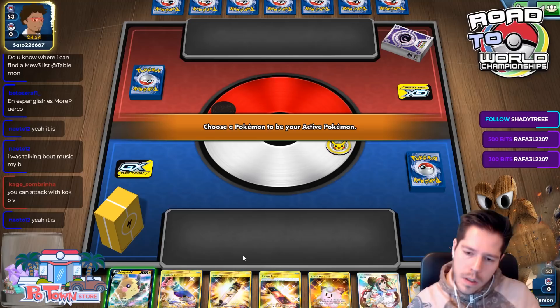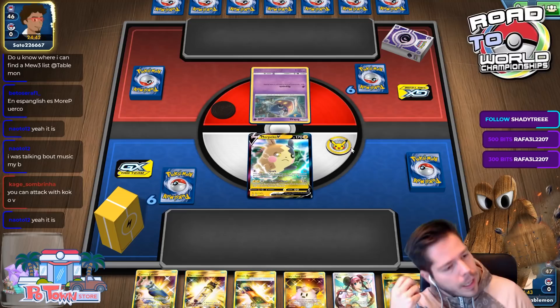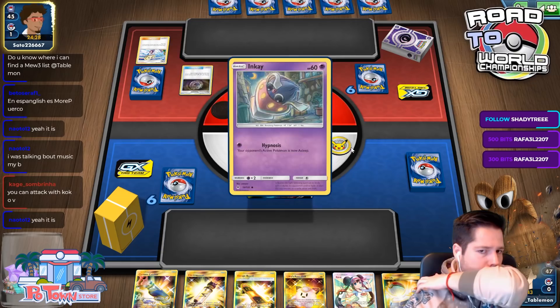Terrible start. I can attach a Skateboard, play the Doll, play Switch for Electro Ball, and Custom Catcher for two. We're up against Malamar — you'd expect Mew3 Malamar. You can find the Mew3 Malamar list I featured yesterday on my YouTube channel; it's in the description.